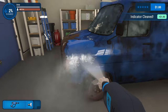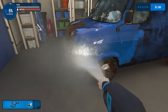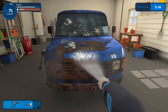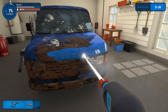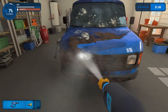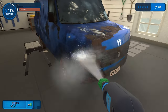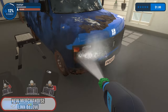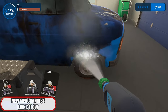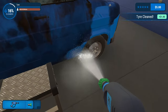All right, let's get this thing cleaned off. Indicator cleaned — dollar. Woohoo! If you use left mouse and let go, it stops. If you use the right mouse, it just keeps it going the whole time. All right, let's get this done. Press tab and it shows all the dirt — interesting. At the top left, it tells you what you're actually cleaning as well. There we go — tire cleaned.